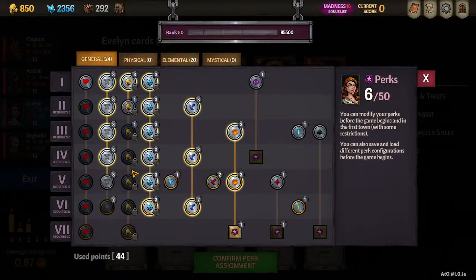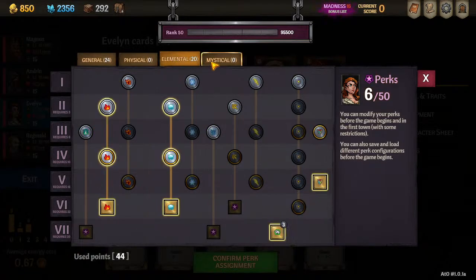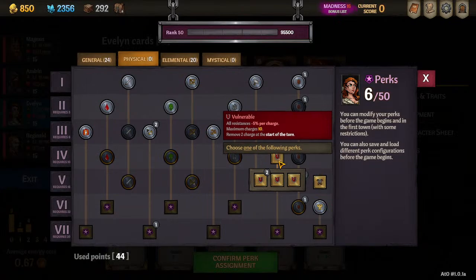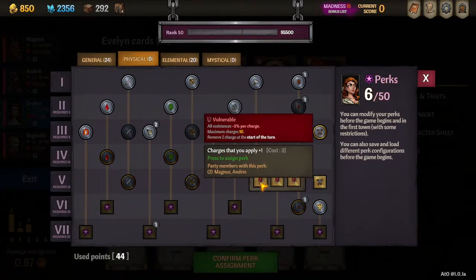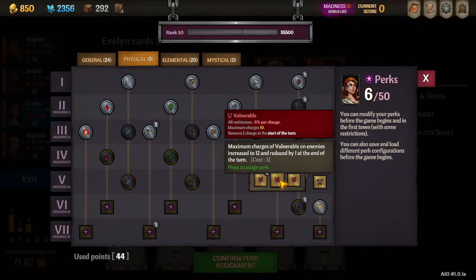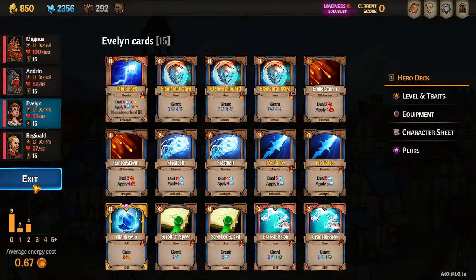Everything else is shards and armor. I have six unused points because you'll be picking up some team ones — like if your team needs Vulnerable, or Bless, or Regen. The main one is Vulnerable: if someone picked up plus one charges and your team still doesn't have the stacks-to-12 perk, Evelyn can just pick it up. Moving on to Act 2 — if you have any questions please let me know.